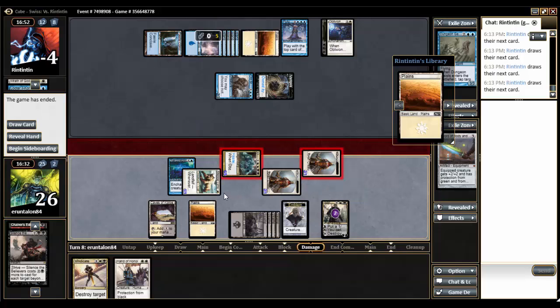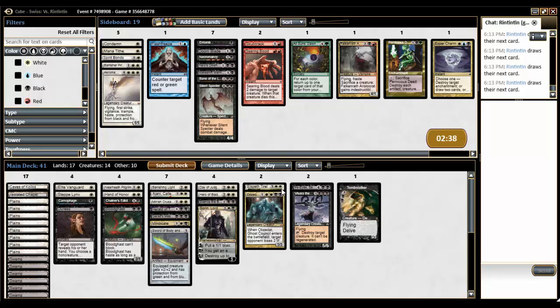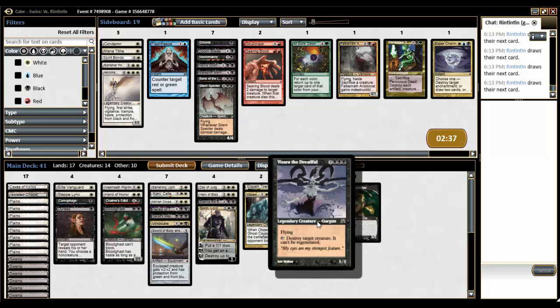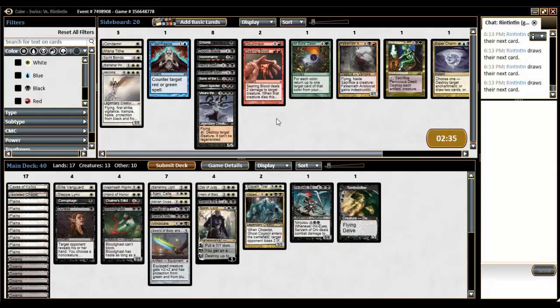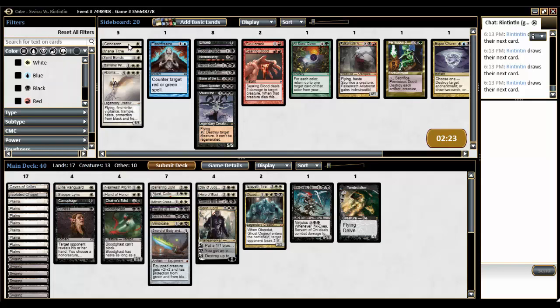I think we had a pretty inevitable win anyway — he was really stuck on mana. Him being a control deck, I think Duress is an easy include. We'll take out probably Vassara. I didn't see anything too important otherwise. Maybe Mana Tithe to get into a counter war? No, let's just put in Duress and see how it goes.